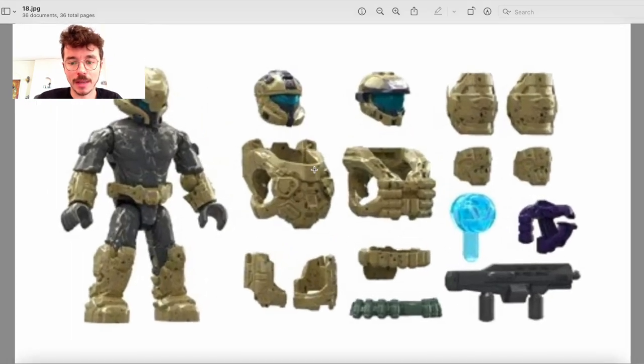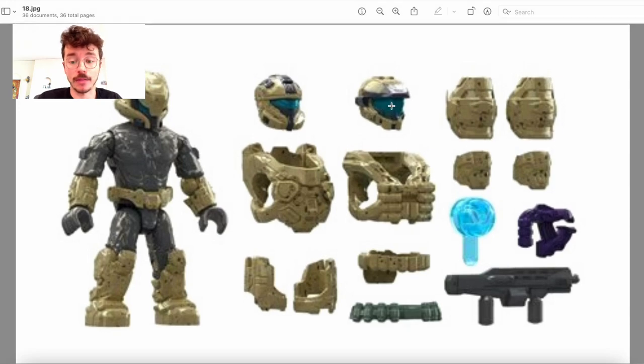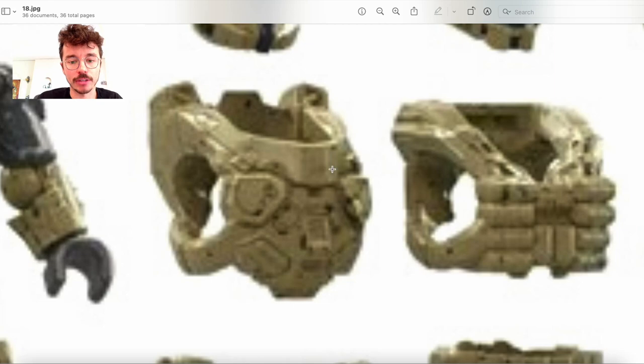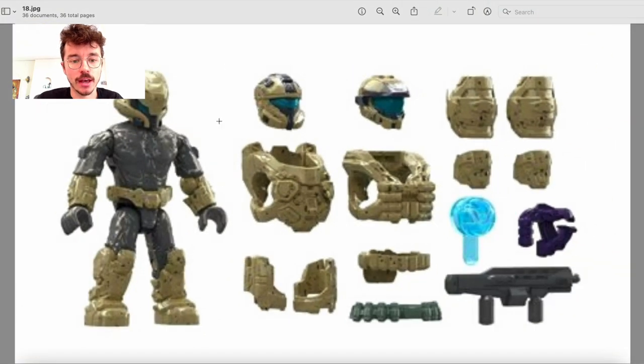Love this speckling. Love this visor color choice. I love everything about this. This is exceptional. We've got a Bulldog shotgun, plasma pistol, and then Cirque. So with these two armory packs, we have all four of the original AIs. I would love to see Superintendent in the future. Two belts, two legs here, and then these nice chests.